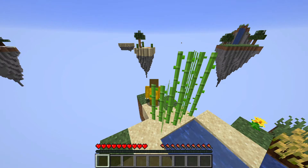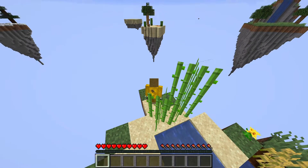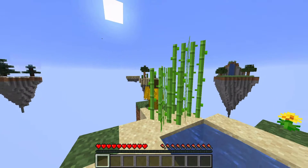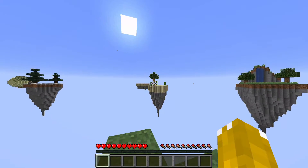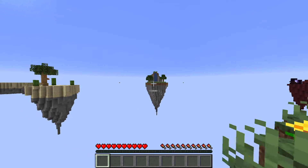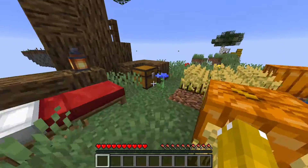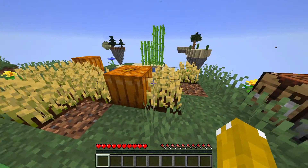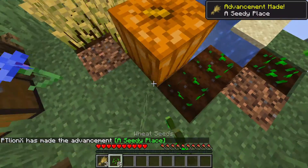There is some lava there, it's a desert, and there's like cocoa beans on a jungle tree — it's like a palm tree, I don't know. Waterfalls over there, a few blocks, that one's very high up. I think I should just start mining these.